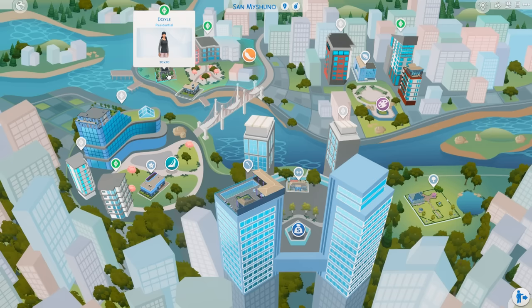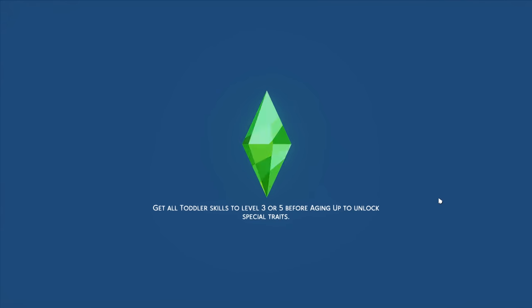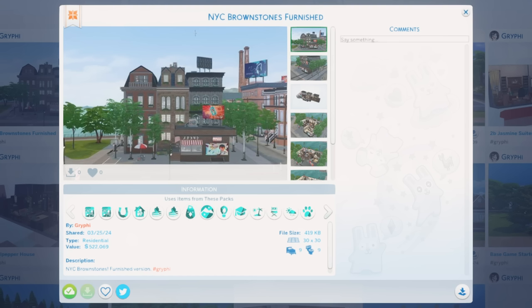It is located up here in San Myshuno on this lot. I have a random sim living here so we can take a look. It was highly requested to see a tour of all of the apartments since they were all separated into separate videos. We're also going to playtest them and make sure everything works before uploading to the gallery. If you're watching this now, it's already available on the gallery under my EA ID, which is Griffey — G-R-Y-P-H-I — and under the hashtag Griffey. That information will also be in the description below.